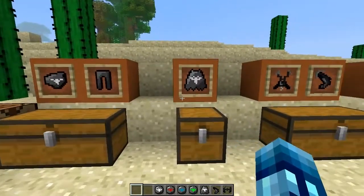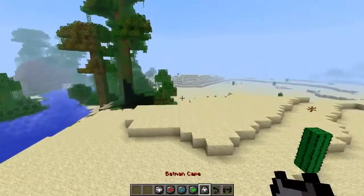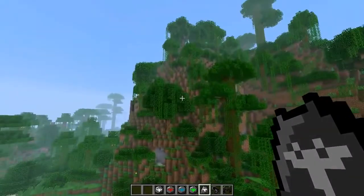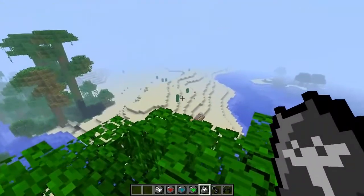Next we're going to move on to the cape. Basically you use the Batman cloth, filling all spaces in a crafting bench, to get a Batman cape. It is just an item — you can't wear it unfortunately, that would be kind of cool. But basically you just jump off cliffs and stuff and hold it in your hand and you won't die.